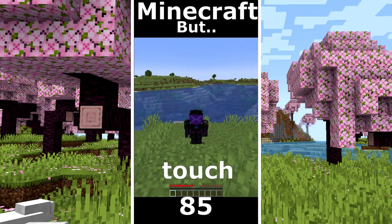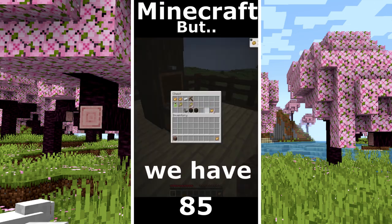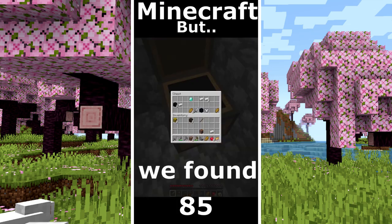Minecraft but I can't touch blue. I took some dirt and I go in that villager outpost. I block the entrance and we have some food. I took some wood. Some cobblestone. And I run away. I found a village. A lot of food. Another village and we found diamonds.